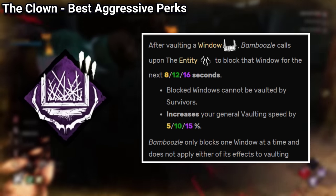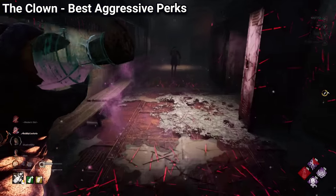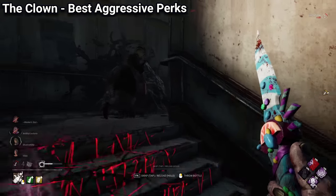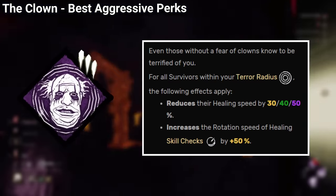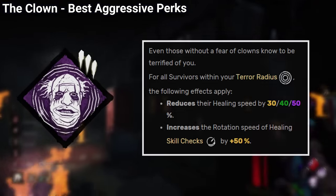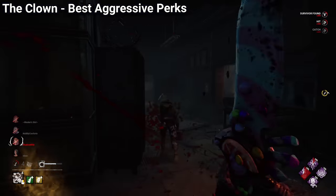Bamboozle is another fantastic perk that will block any windows after you vault them, and this perk is especially great on characters like Hillbilly or Leatherface, but I use it on other characters like Singularity, Sadako, School Merchant, and even more. His third perk is Chlorophobia, a perk that helps with slowing down the healing of survivors, and it can be devastating against new players, but Sloppy Butcher is just way better for that purpose.